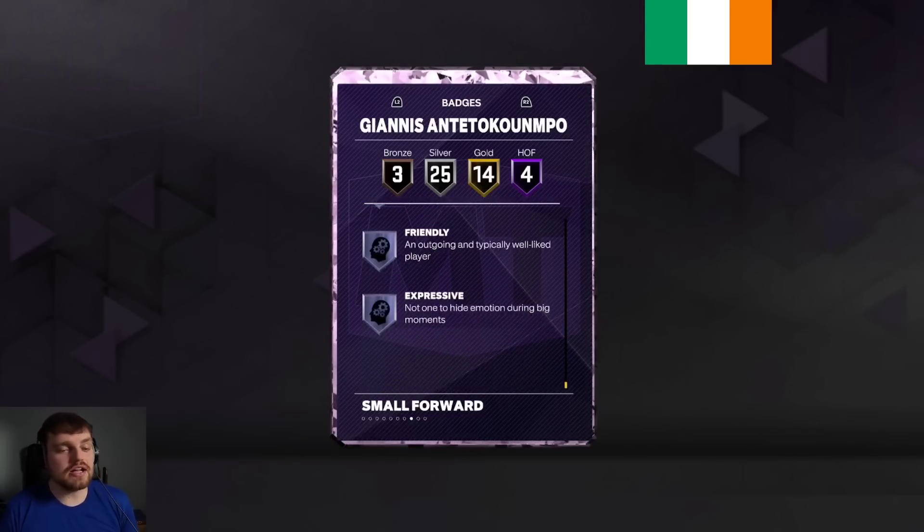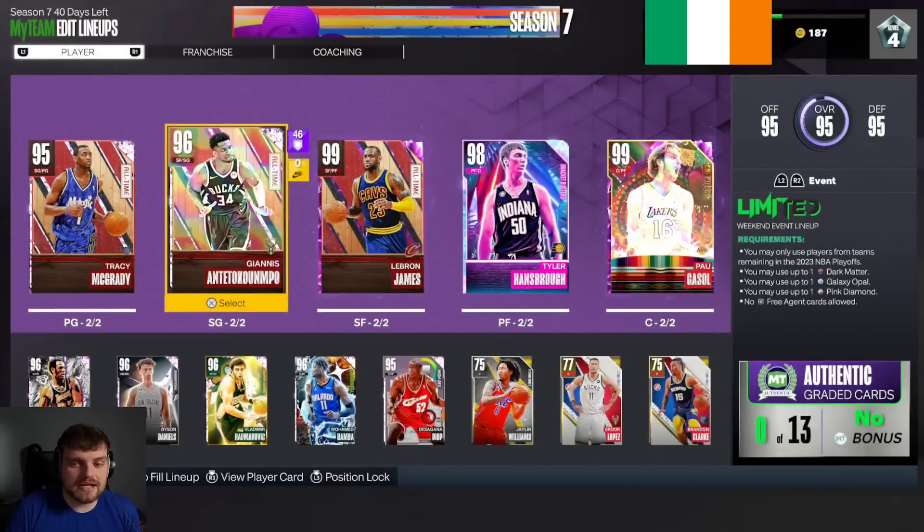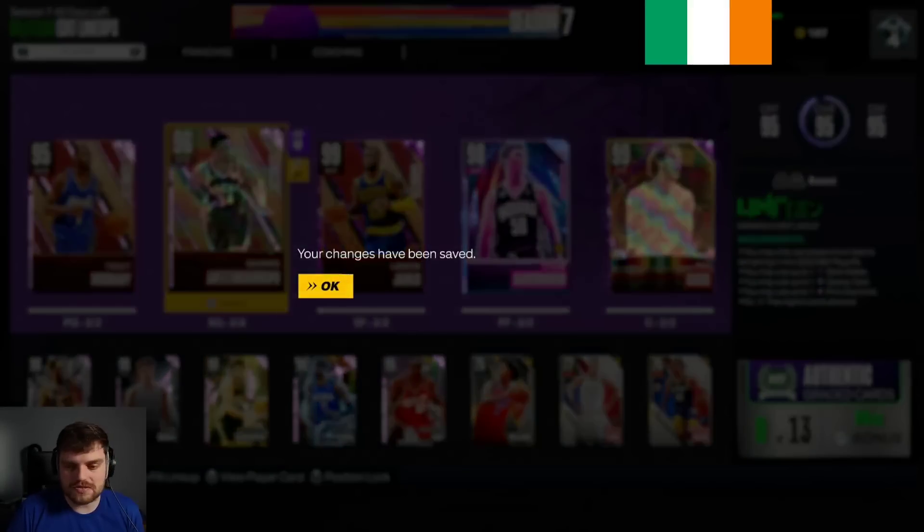He's got some nice badges like Clamp Breaker. So he's looking a little bit like the Fire Pink Diamond Giannis, maybe somewhere between the Fire Pink Diamond and the Fire Diamond. He's genuinely nice. Let's go and take a look at how he plays in-game. He's four and a half to 5,000 MT as well, which is kind of significant.